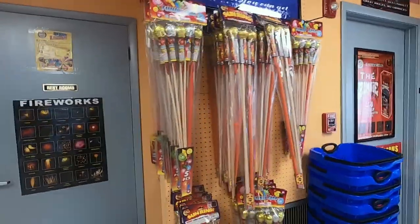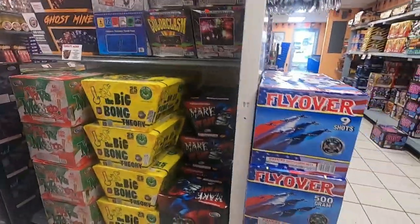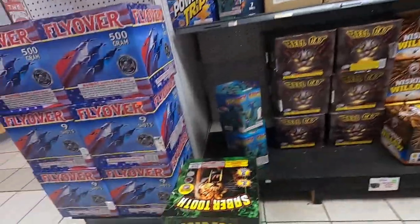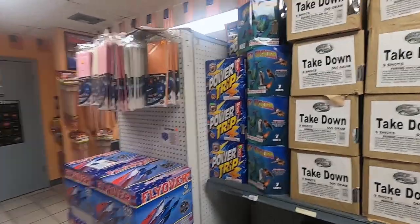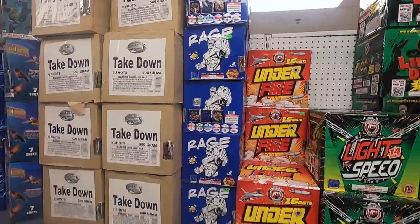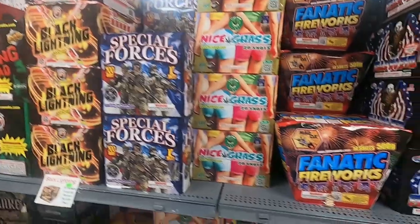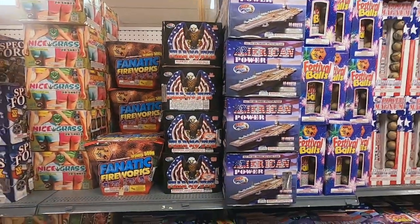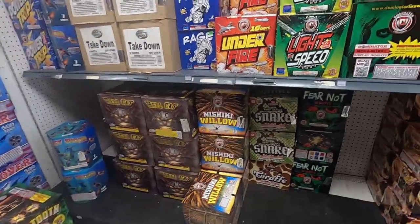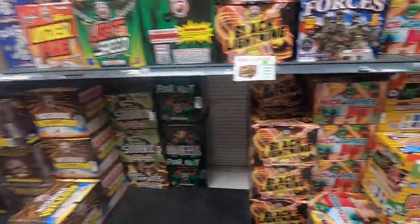We've got some rockets along the wall — Funny Face Rockets, Sun Ring Rockets — and the Flyover cake. Over on this side we've got more cakes: Saber Tooth, Flyover, Power Trip, Honeysucker, Takedown, Rage, Under Fire, Light Speed, Black Lightning, Special Forces, Nice Grass, Fanatic, Fear No Evil, more American Power. On the bottom we've got Hellcat, Nashiki Willow — I have a case of those — Sun Wing Snake, Giraffe.